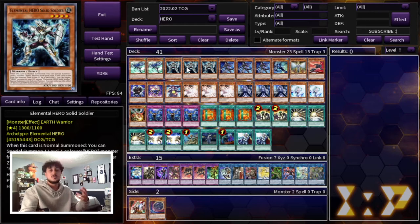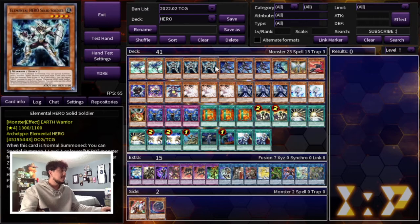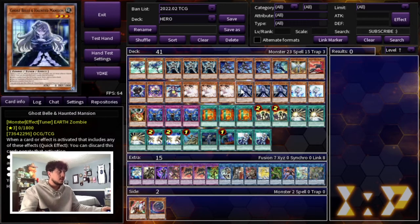Your best normal summon is your Elemental Hero Solid Soldier. The deck is pretty much based around Solid Soldier because this will let you special summon your Shadow Mist, and that's how your combos all get started. The Solid Soldier into Shadow Mist combo pretty much ends on a Dark Law, a DPE, and potentially just other cards set. We're playing a lot of hand traps here — the whole point of the deck is to make Dark Law and DPE as fast as possible and have hand traps in hand so your opponent can't play through that board.